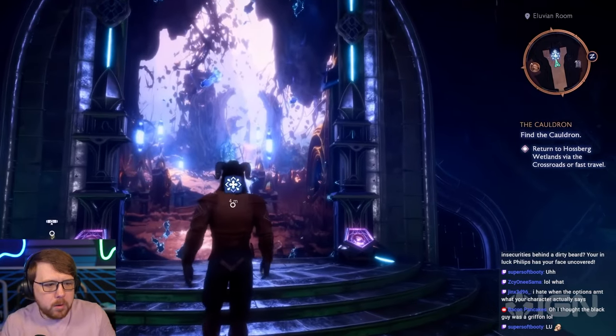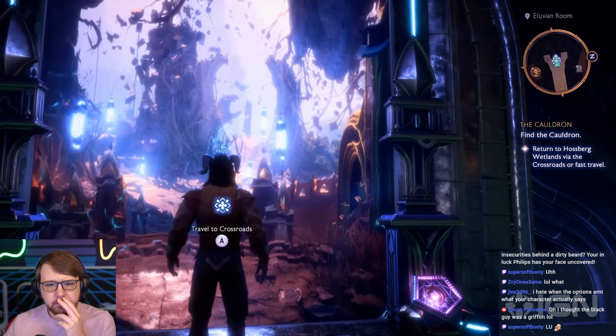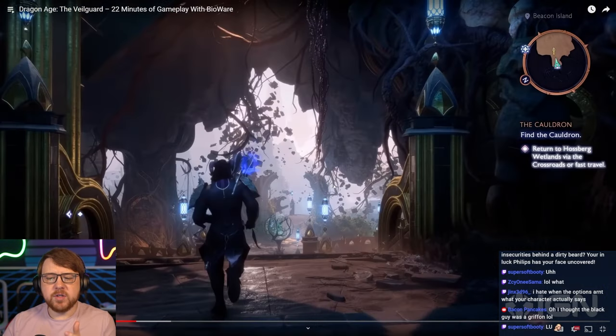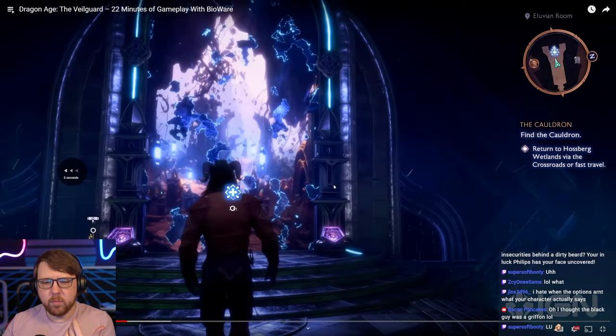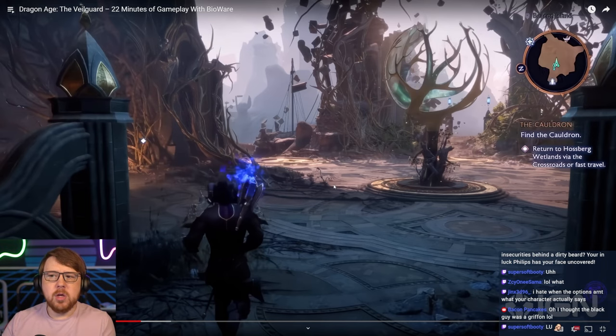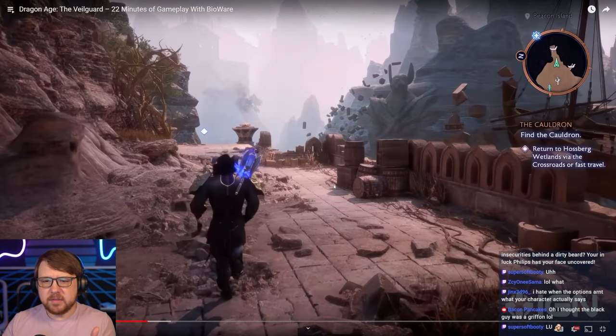This is going to take us to Solas's pocket area of the crossroads. My concern for this area is it looks like a hub for fast travel — that's the vibe I'm getting. So I have my hub, and then I fast travel from my hub to a place, just to fast travel to the place I actually want to go. If that's the way this is designed, I think that's a mistake. This should have been built into the hub instead of being a completely separate area with multiple loading screens.